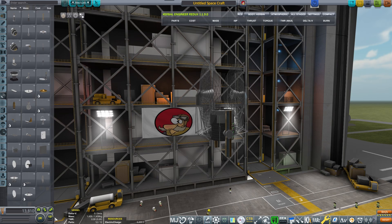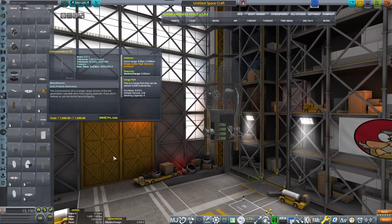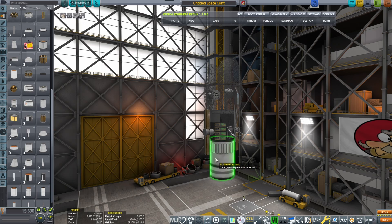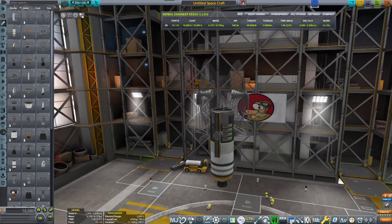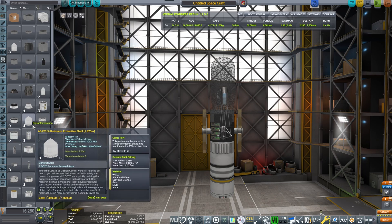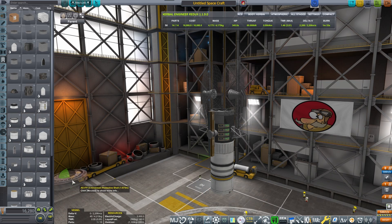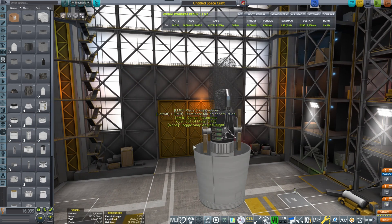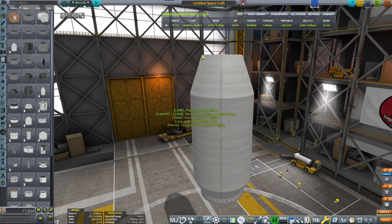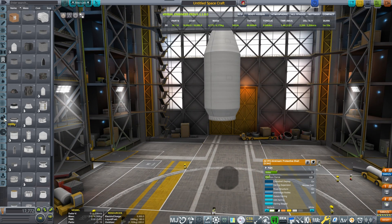So here it is, and for that we need these two gigantic antennas. They have a range of 200 gigameters, which means they will be able to reach Joule and Sarnas. We're designing this one to go in a highly elliptical polar orbit like the rest of mine, and it will have a little bit more of a hefty science load. We also have the Communitron 32, which will allow it to go higher. The reason for the higher elliptical orbit is that the satellite will spend more time above Kerbin and be able to communicate with everybody else.